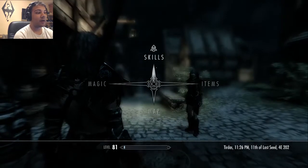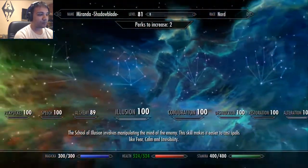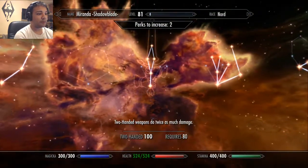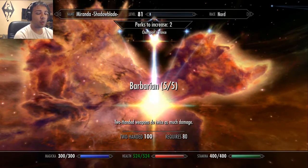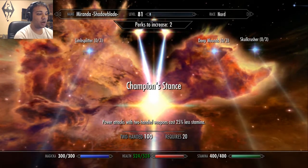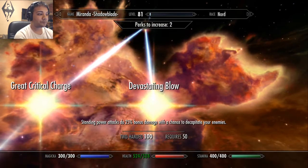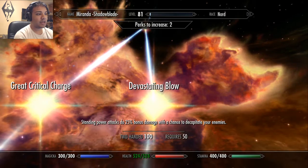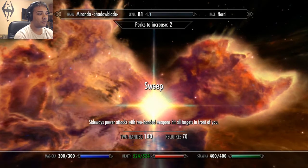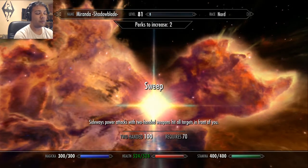If I go to my skills and switch to two-handed weaponry — first of all, I put five points in Barbarian, which is the main essential, so my two-handed weapons do twice as much damage. I also have Champion's Stance so my power attacks with two-handed weapons cost 25% less stamina. I also have a chance to decapitate enemies with Devastating Blow, a critical hit charge, and Sweep so I can take down a swarm of enemies in one quick sweep.